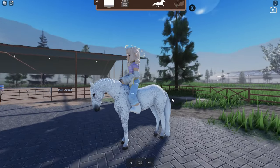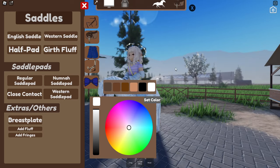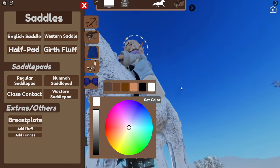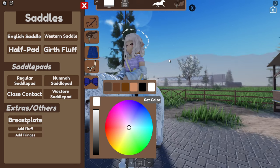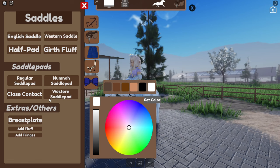To tack up and customize your horse, you click the little saddle icon. I do wish they'd move the color section so it doesn't block your horse from view. They have all different types of saddles — English, Western — and also a half pad and girth fluff. We'll ride English. You can add fluff to your girth, which I think is adorable. There are a ton of saddle pad options; I'm going to choose the numna because I want to show the cross-country and hunter jumps. They also have a breastplate.